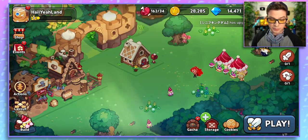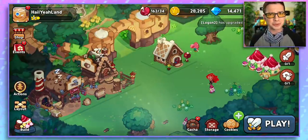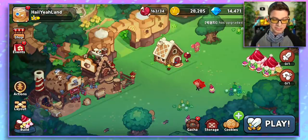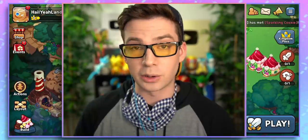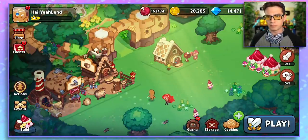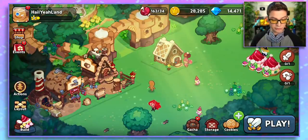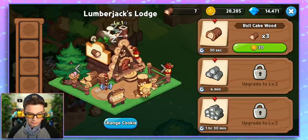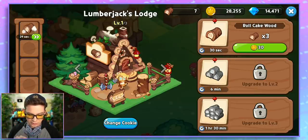So the first big part of it is you have a base — a kingdom — you're building, constructing. You're an architect or civil engineer, whatever you want to call it. This is my kingdom, which has very few buildings. I have not played a whole lot. I played about half an hour before recording to try and get through the tutorial stuff and learn the basics. And this is what I've got so far. I've got some of my cookies running around. I've got this Lumberjack's Lodge to make roll cake wood, which I should start going.